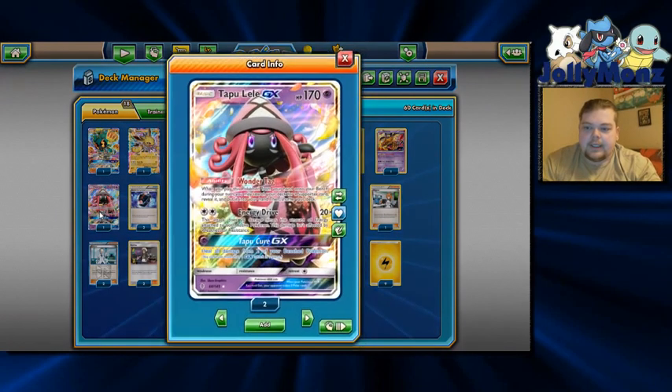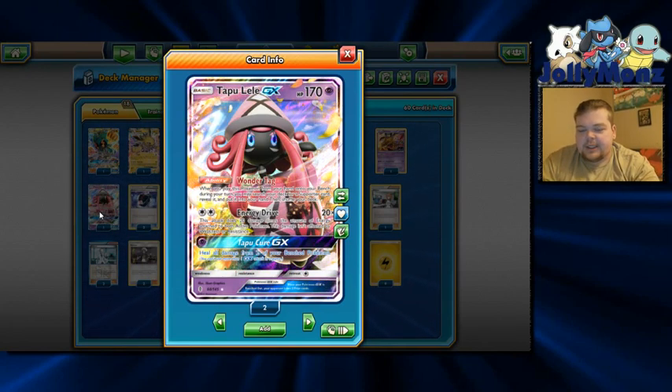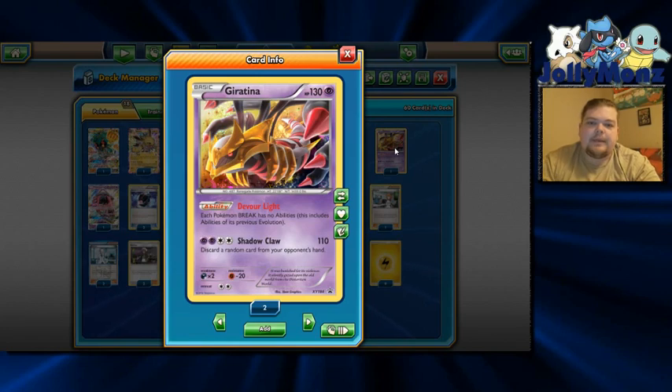We did play one Tapu Lele just for the Wonder Tag ability, and she's also nifty to put energy onto for Energy Drive to take cheeky knockouts. We did play a Giratina promo mainly for the Greninja matchup. Against Trevenant you can drop the Giratina promo, and if their active is Trevenant BREAK it'll break that item lock for a turn — until they retreat to a non-BREAK. So it's really nifty in getting that little bit of release from item lock.